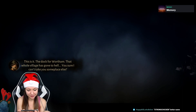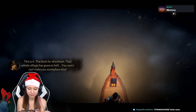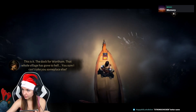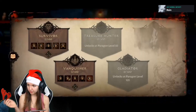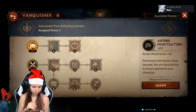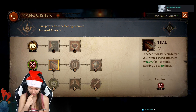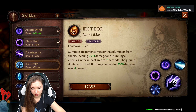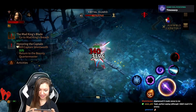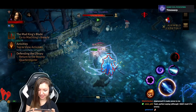You start the game in the Docks of Wortham and by progressing in the story you unlock new abilities, new skills, and new activities. Maximum level so far is 45, and after reaching it you unlock Paragon points and a skill tree where you can allocate them. Each character has two primary skills and some secondary skills, and each primary skill can unlock an ultra ability and ultra power.